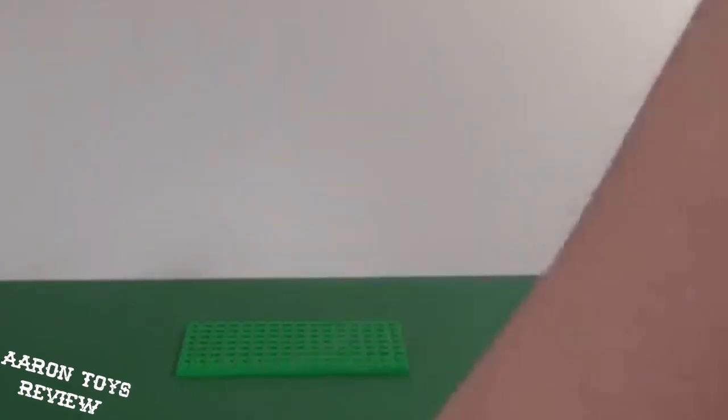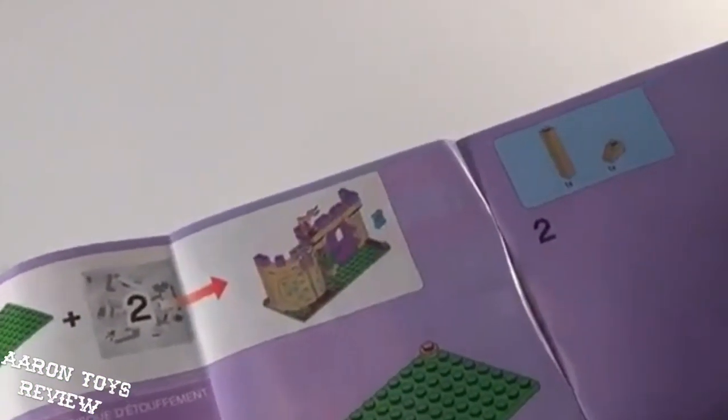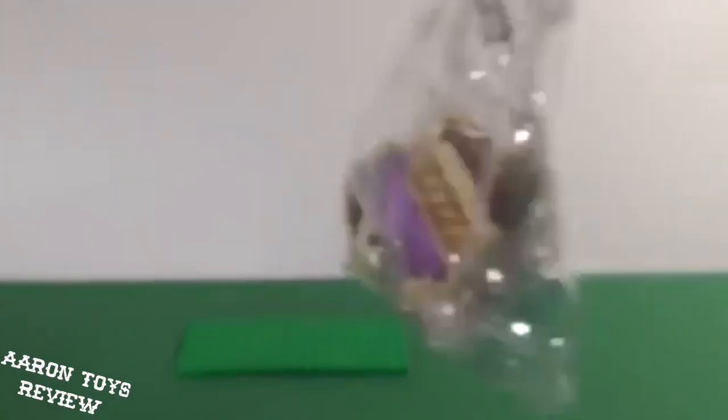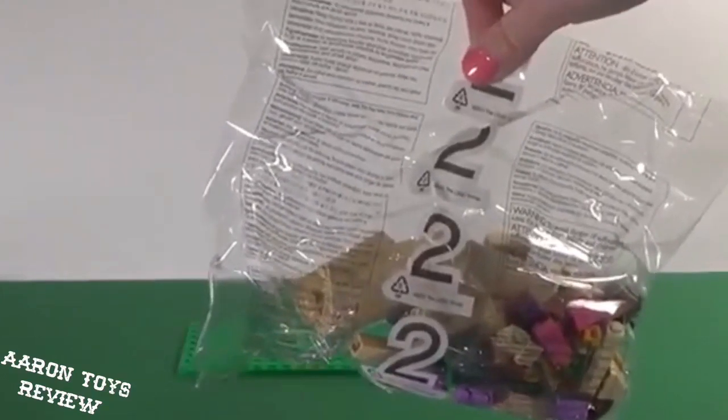For Merida, based on the instructions — if you take a look here, it tells us to start with bag number two and we'll be building Merida's castle. I already have her lawn ready, I have bag two ready, and let's get started.